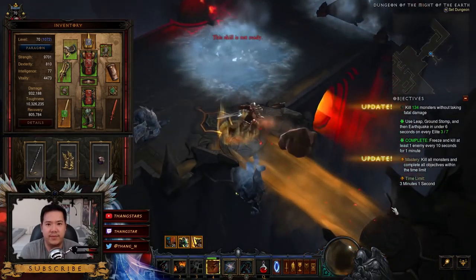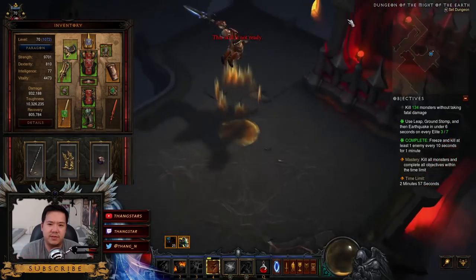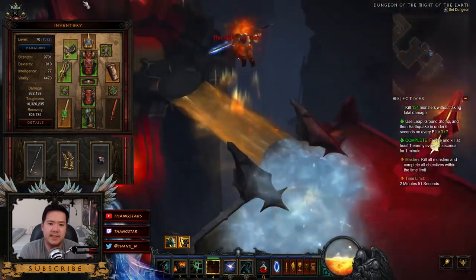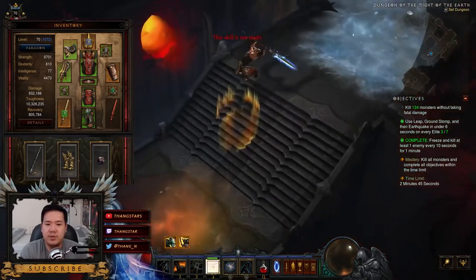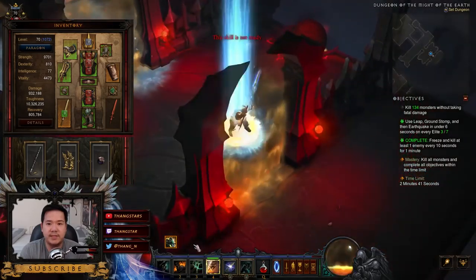We can reset the leap cooldown by spending our Fury — by throwing a boulder with the Ancient Spear throw rune, which pretty much uses all our Fury so that we can reset the leap. That's how you're seeing me jump back and forth all the time. We're also going to be using the Cold rune for Earthquake, so it pretty much freezes everything really easily and damages things a lot.